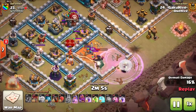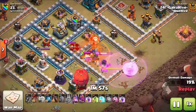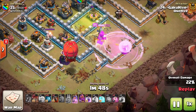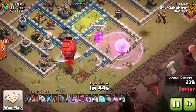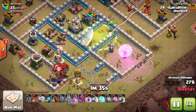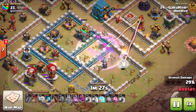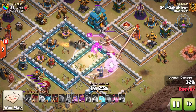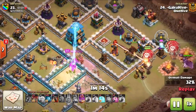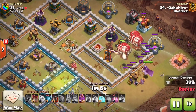He gets the poison down to deal with the CC — witches, a balloon, archers, and valkyries come out. A very good CC for a queen charge to fight if you keep them grouped. He sends in a slammer to relieve damage and tank defenses so the Queen doesn't have to burn her ability. The slammer hits a black mine and goes down, but it tanks the sweeper and relieves that warden. The sweeper switches to the healers, knocking them into Air Defense and Inferno range. The Queen pops her ability and powers through the King to take down the Town Hall — a brilliant queen charge.